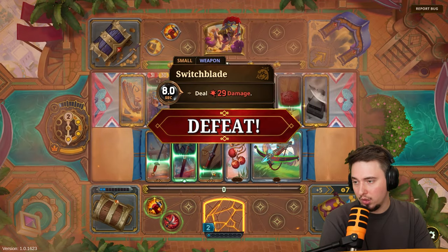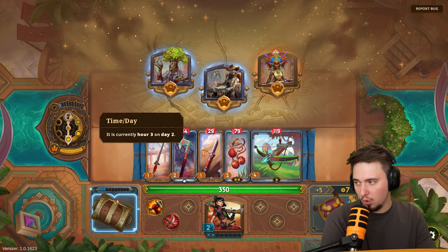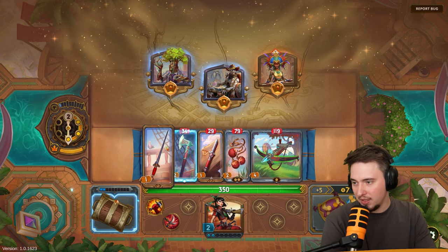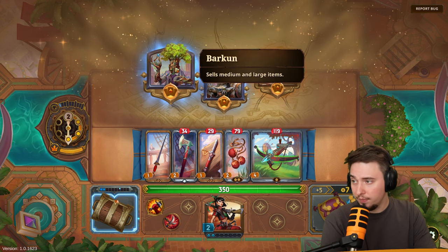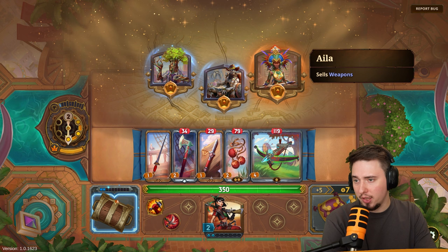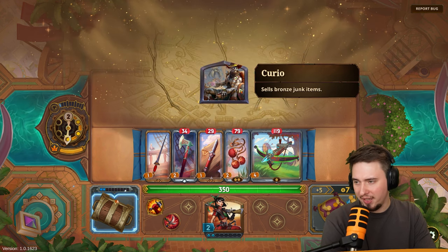If you lose 20 prestige you're out, but there's a save mechanic. You can only lose prestige fighting other players, not NPCs. But we lost XP and the potential gold. Let's look at selling medium and large items — actually let's sell bronze junk items and check out a curio.